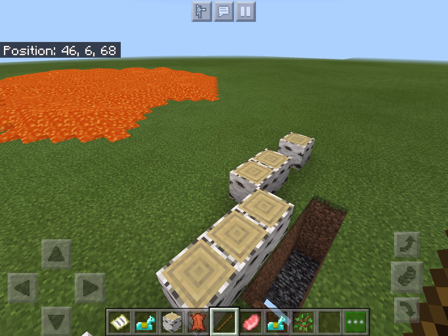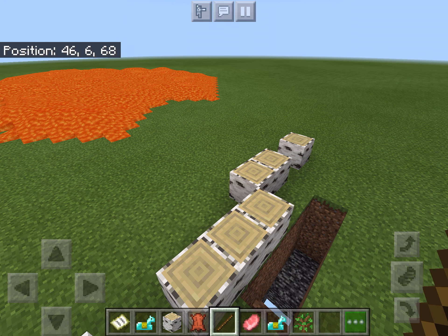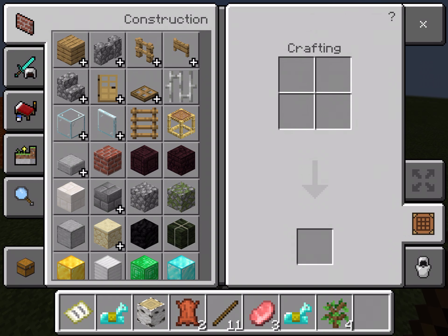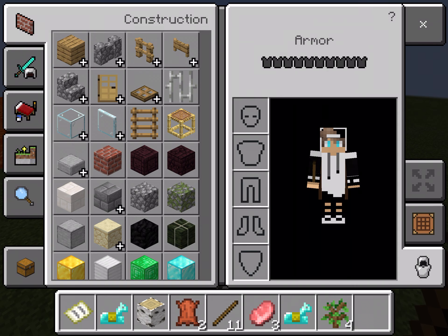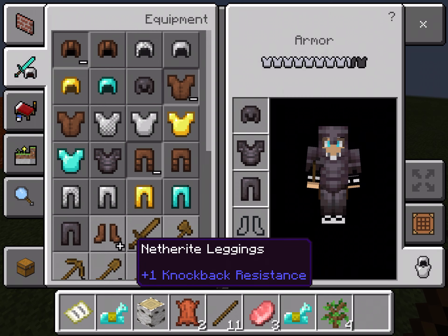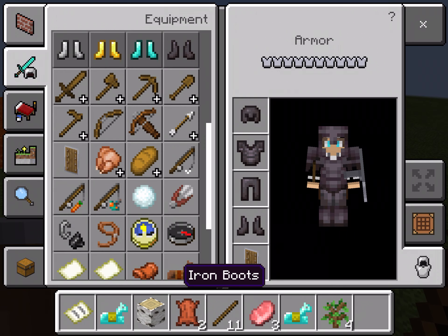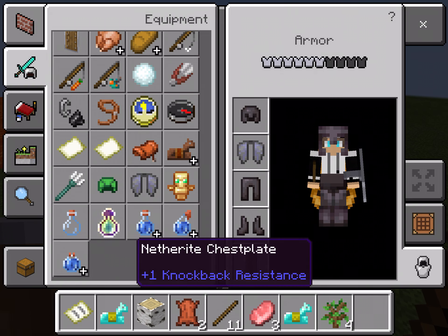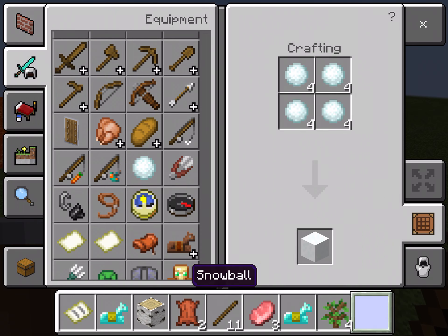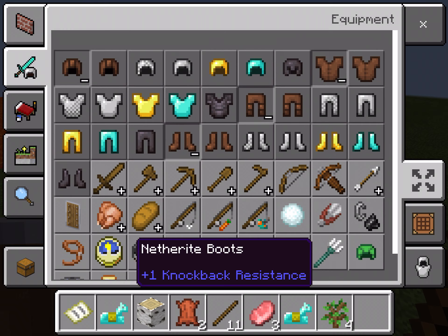Next to your hot bar there are three different tabs. First is Crafting — you don't need that in creative because you have everything. Second is Armor — so if I wanted to get all Netherite armor, which is the best, and a shield, I can just do that straight from my inventory. You can also do crafting on mobile but it's harder, and you don't really need it in creative. This button expands the view.